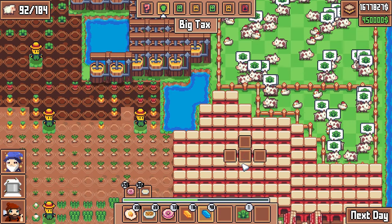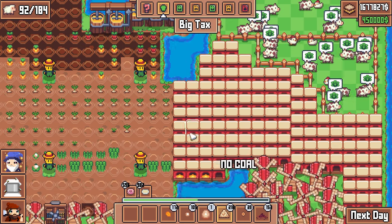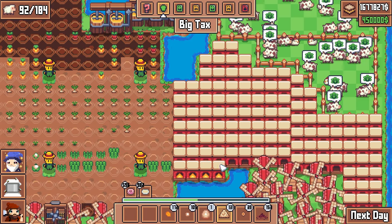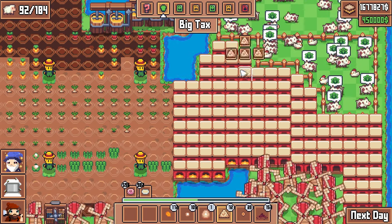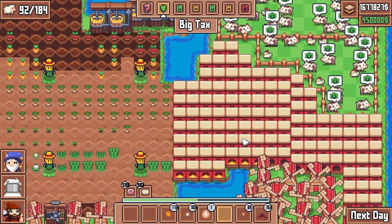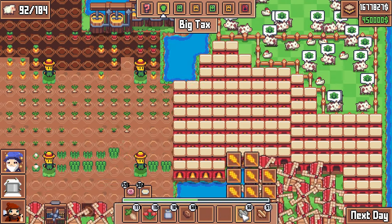Let's get our furnaces handled first and then let's check some pricing and the black market. Let's get the sand in the furnace to turn it to glass. And keeping on looks like cheese in a bowl, slightly heated.